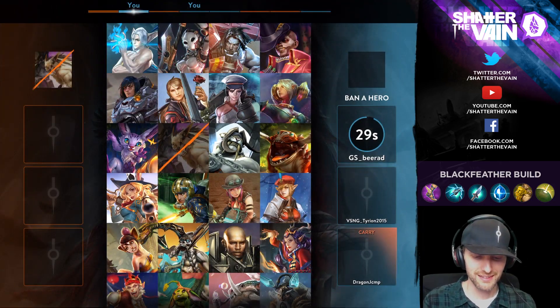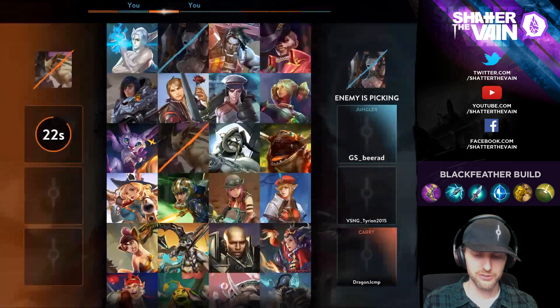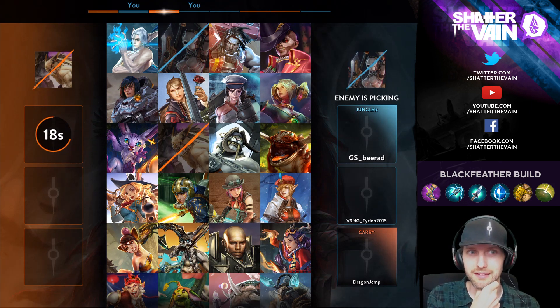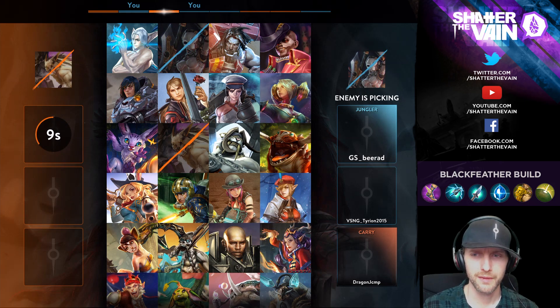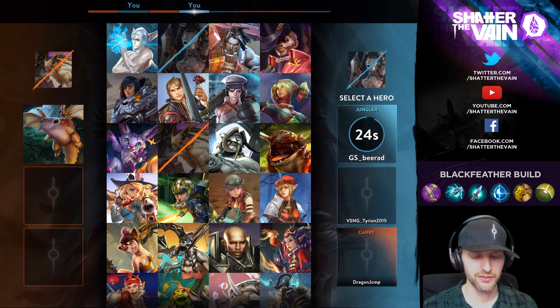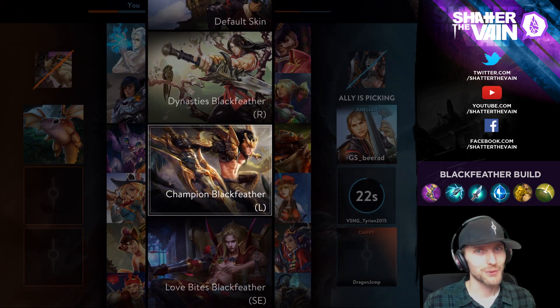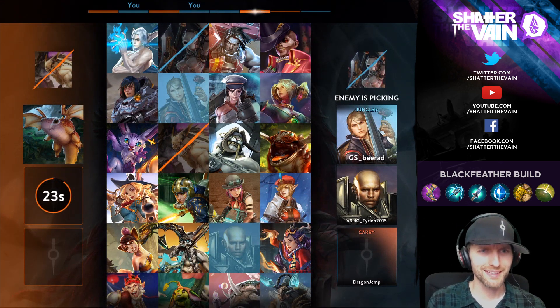What's up everyone? Go alpha, let's do a jungle game. Let's go Blackfeather — we got that champion Blackfeather skin so let's do that. The fortress alpha bans scarf, Blackfeather champion Blackfeather, let's do it. The skin's pretty sweet.